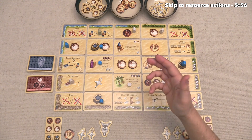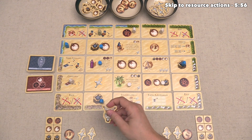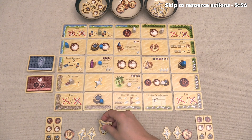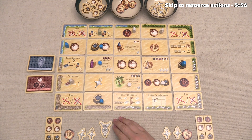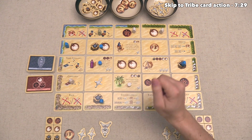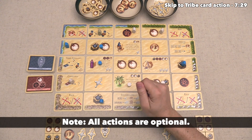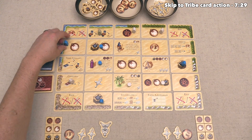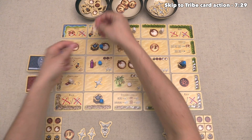It's now time to perform our actions. The player with the amulet will perform all of their actions, and then after that the other player will perform theirs. The blue player can take actions, and when you do these actions, you can perform them in any order of your choice. The blue player has decided they are going to start by taking resources. This spot right over here has a salt, which means this location is going to generate a single salt for them.